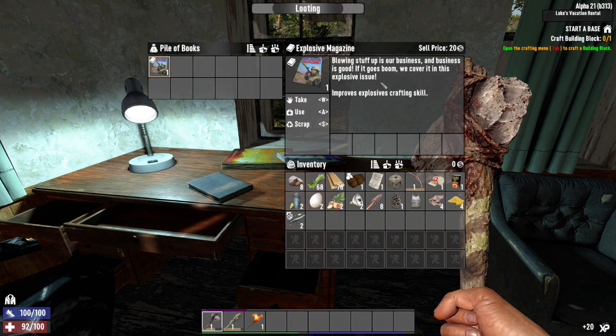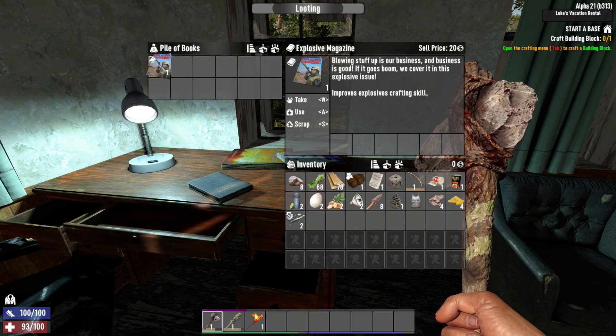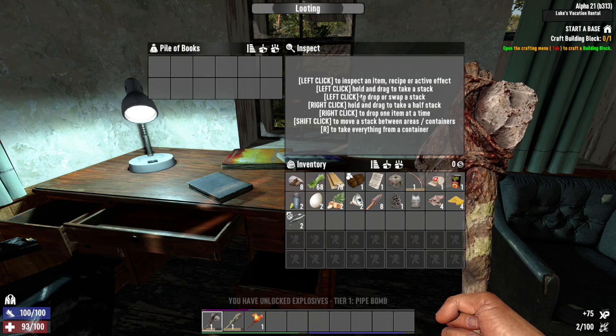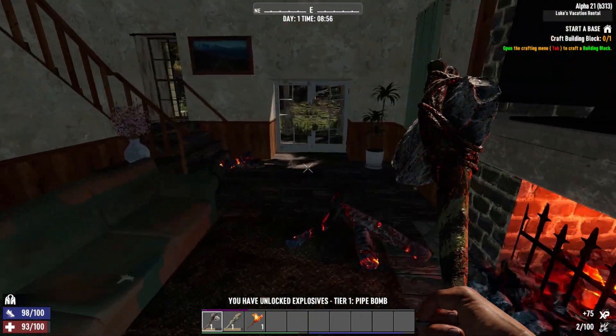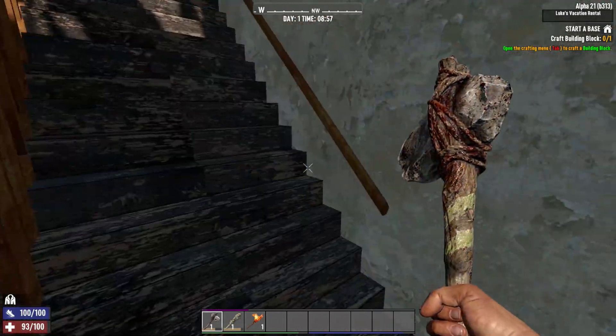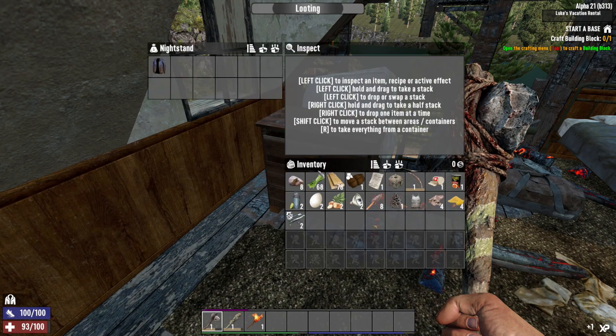So this is how you level up in crafting now. Rather than perking into things, what you do is you find magazines in loot and you read them. Each time you read a magazine, your skill gets a little better. Like, I just unlocked pipe bombs — I know how to make them now because I've read enough magazines. Apparently pipe bombs are pretty easy to make, you don't need a lot.